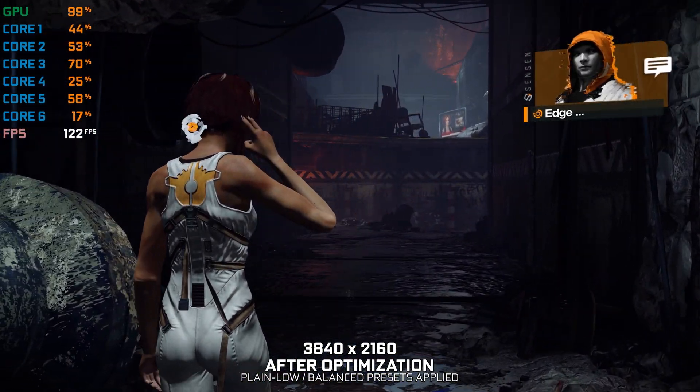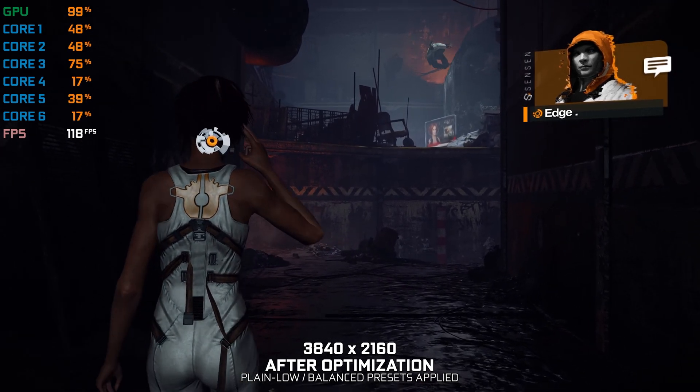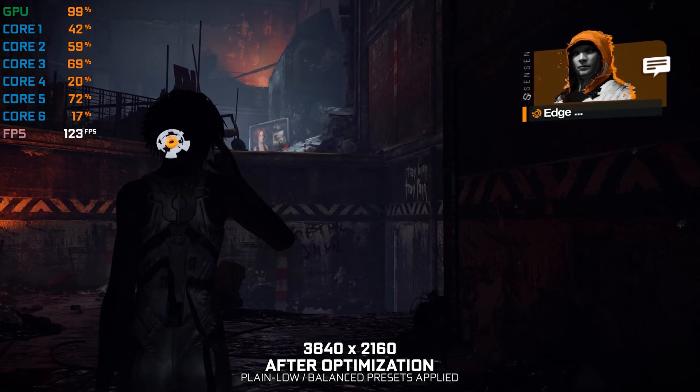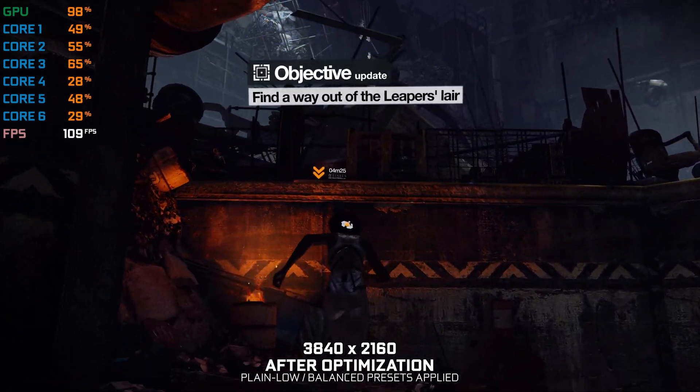You need to get out of here. Go find Headache Tommy — I told him you were back in the game. He runs a bar at the top of Slum 404. Start by climbing out of this dump, and I'll give you directions as and when.